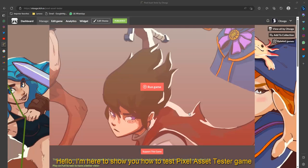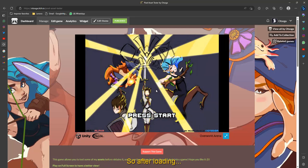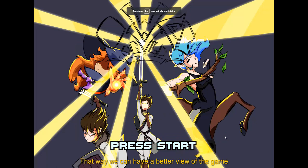Hello, I'm here to show you guys how to properly use the Pixel Set Game Tester. I will start running the game first, and after loading I'll give it a free screen so you can have a better view of the game. Now we have the main menu, and we can press start on the controller or press enter on the keyboard. For this tutorial I will be using an Xbox controller, but you can use any gamepad or controller you want.